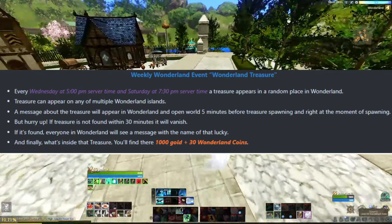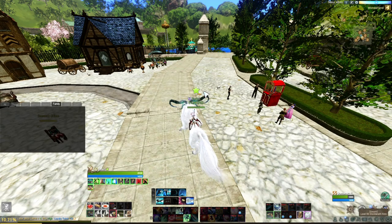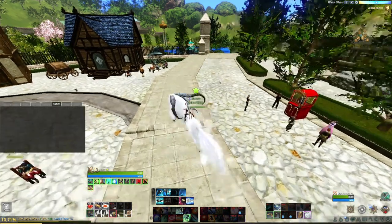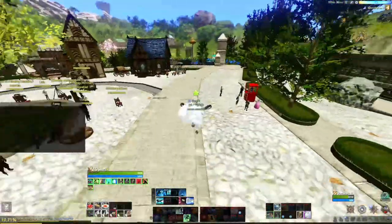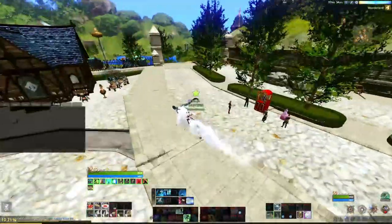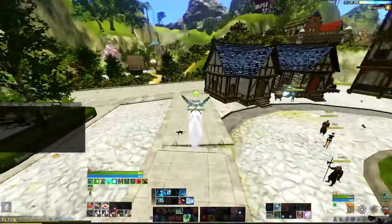There is also a treasure hunt event in Wonderland. The event times are every Wednesday at 5 PM server time and Saturday at 7:30 PM server time. A treasure appears in a random place in Wonderland and you have 30 minutes to find it. If you find it you will receive 1000 gold plus 30 Wonderland coins. If you don't find it in 30 minutes it will disappear. If you do find it, a message will pop on screen with your name.